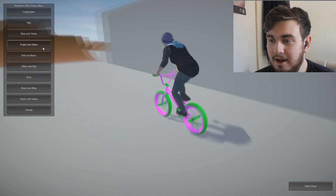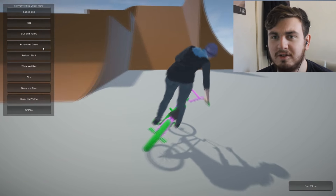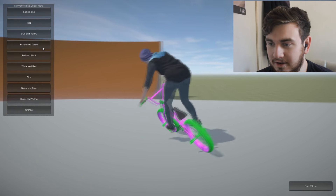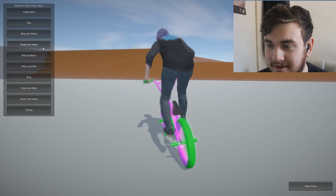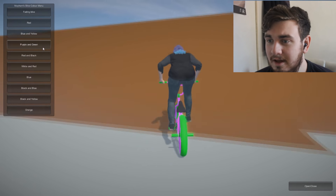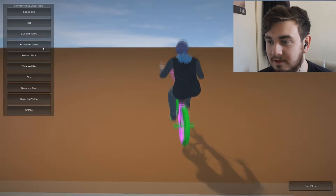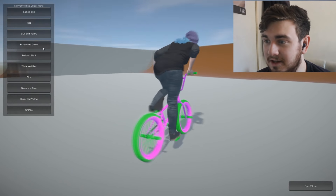Purple and green - watermelon setup! I kind of like it. These are cool actually, a bit overdone like. It kind of just looks like he went to the bike and just added a color to each part, which is cool enough. But I've seen a lot of people do really intricate designs where they're putting like logos and mad stuff on it, so I hope to see more of that eventually.